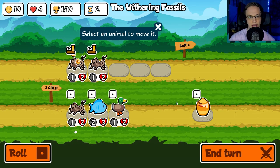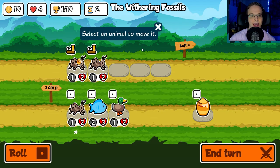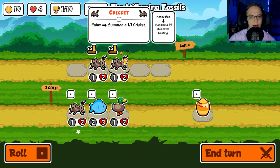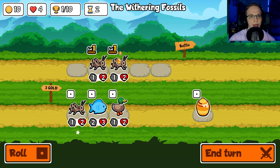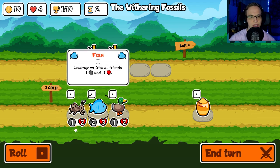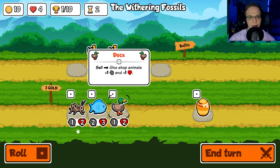I think there is a game mode we'll check out after this. But apparently you're not — you can play at your own pace; I could completely quit the game right now and come back to it. So, select an animal to move it. What does a fish do? When we level up, give all friends plus 1 plus 1. I wish I could mouse over things to see what they do.